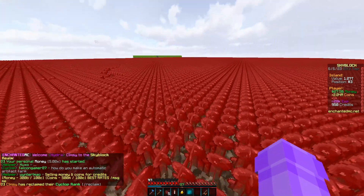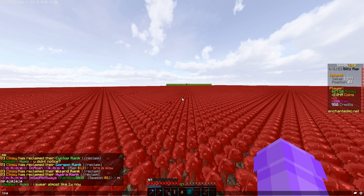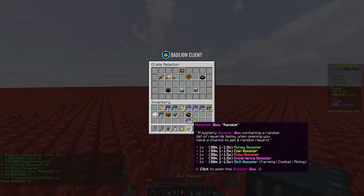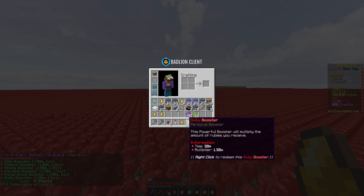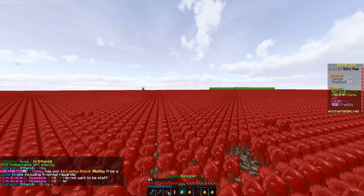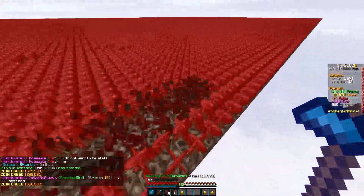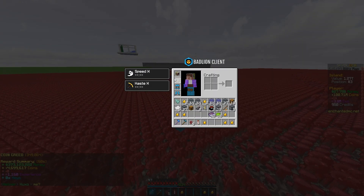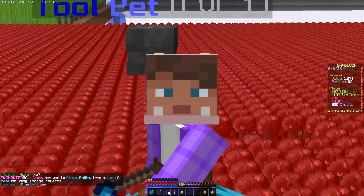Opening some keys to get booster boxes — we got a coins booster, 1x multiplier, that'll do for now. Popping that for a 2x multiplier. We're ready to get rocking and rolling. I'll see you boys in a second once I get all this done — hopefully we get a lot of tool XP, a lot of money, and can start upgrading some enchants to make even more.